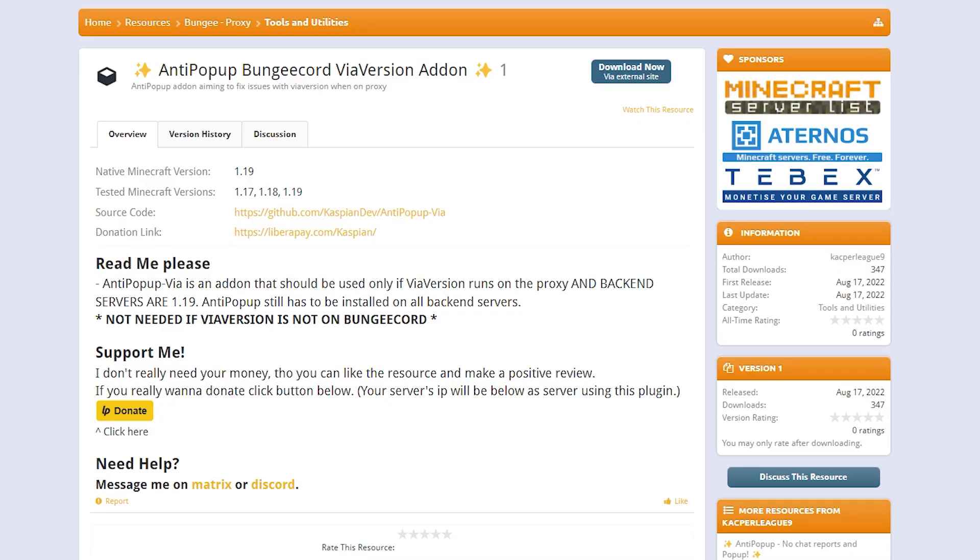Before I end this video, I also want to show you another plugin from the same creator: the Anti-Popup BungeeCord ViaVersion Add-on. It's for a very specific scenario, but I wish I'd known about it earlier. It should be used only if ViaVersion runs on a proxy and backend servers are on 1.19. You need to install the normal Anti-Popup plugin on all your backend servers and this add-on on your BungeeCord proxy, so players on 1.19 backend servers with ViaVersion still won't get a pop-up. The link to this plugin will also be in the description.